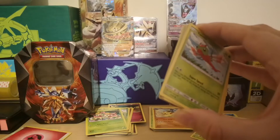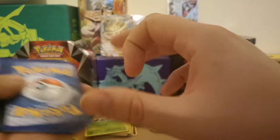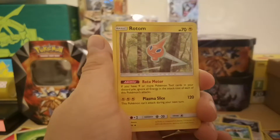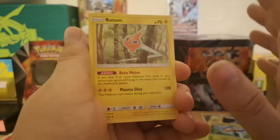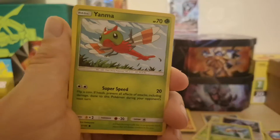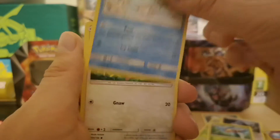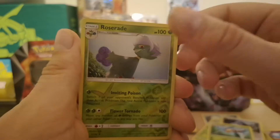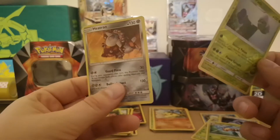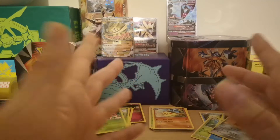This code is going to the giveaway on the channel. Please be a golden card - oh my god I'll lose it. Ultra Prism pack: Goodra probably, Unit Energy, what an absolute unit, Yanma, Shinx, Alolan Diglett, Alolan Vulpix, and... it's just a holo. I mean it's something - at least we didn't go through all eight packs with nothing, but it's not great. It's a bit mmm.